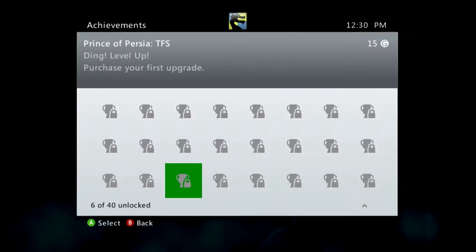Hello everybody and welcome back to Spawn Die 3000. We're doing another achievement for the achievement guide for Prince of Persia: The Forgotten Sands. This one is worth 15 gamer score and it's called 'Ding Level Up.' All we have to do is purchase our first upgrade.